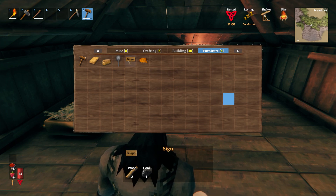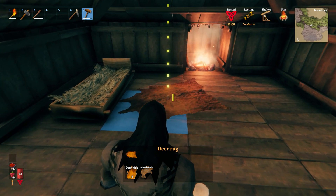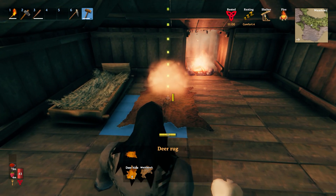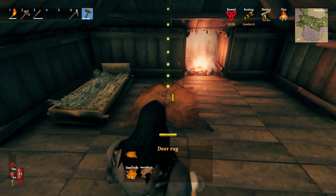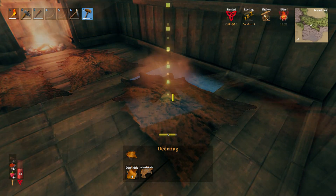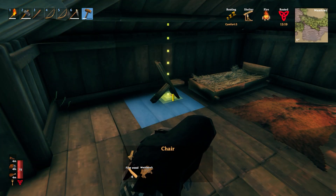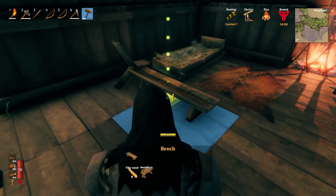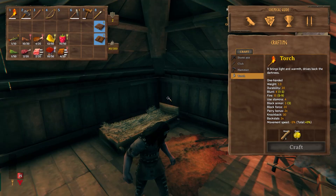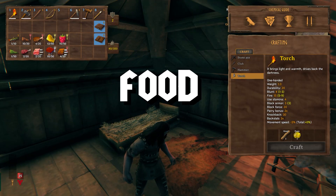Tip 14: to further increase comfort, add furniture as you unlock it — rugs, tables, chairs — however each furniture type won't stack. For example, placing three rugs won't stack. Most furniture increases comfort by 1, but as you progress further into the game, some unlocked items can increase this value by 3.